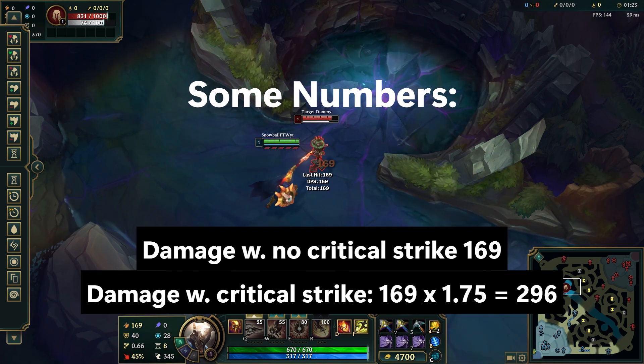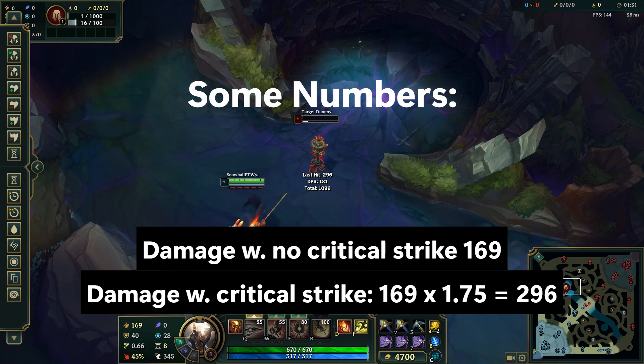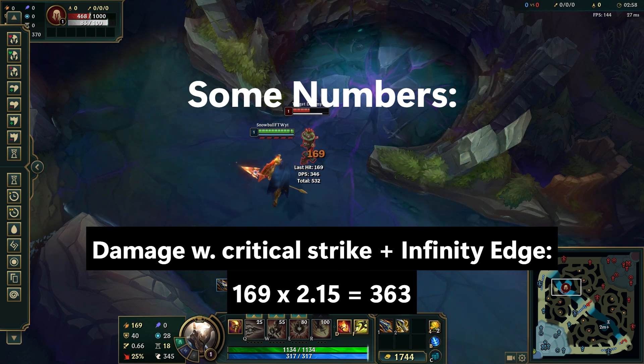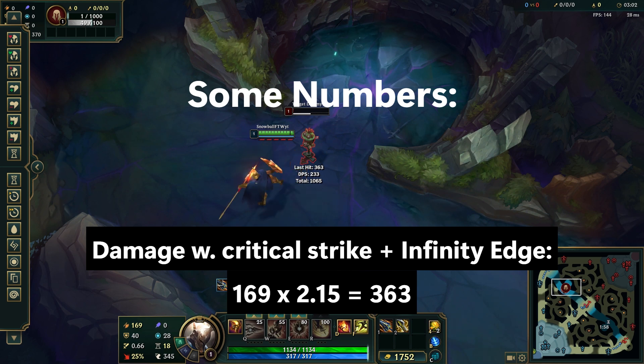In our first example with no added critical strike damage, we deal 296 when we critically strike and 169 when we don't. And in the last example with Sundered Sky and Infinity Edge, we can see that the critical strike damage is amplified to 363.